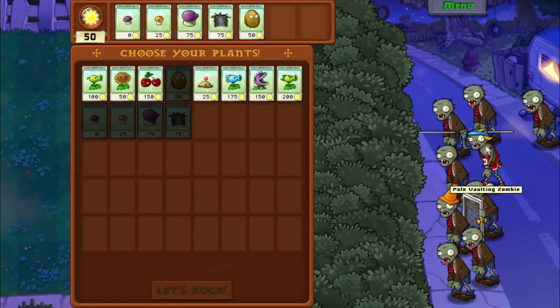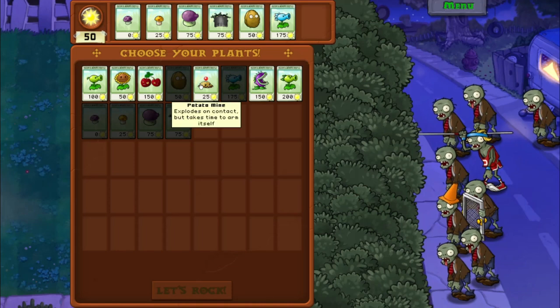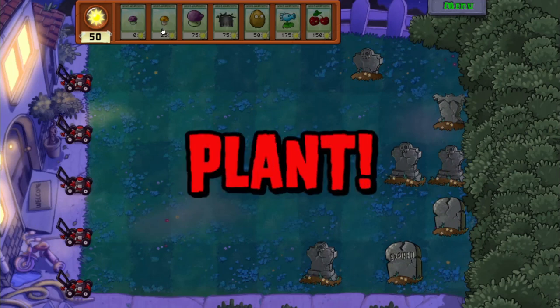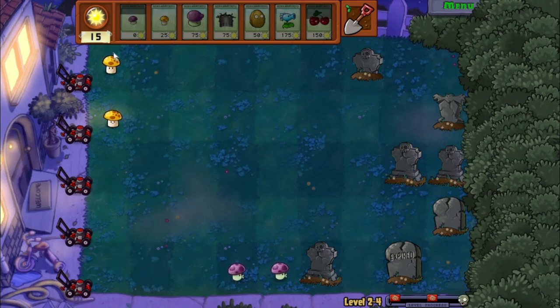Hello, there's a Pole Vaulter. Here he is, guys. Wait a minute — I have seven seed slots, so I can bring Snow Pea to help out. Plants for the win! I think we've got two waves of enemies. Yeah, this is one of the times I wish PVZ had a fast forward feature like most other tower defense games.